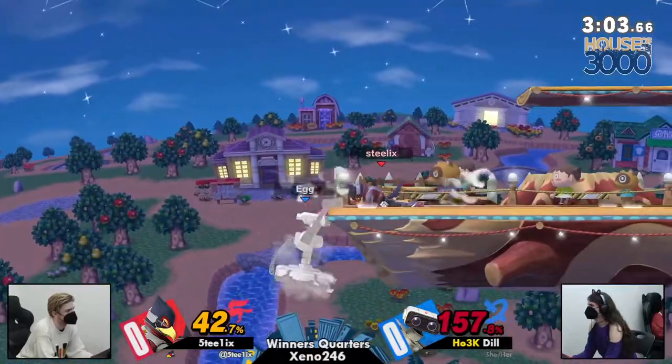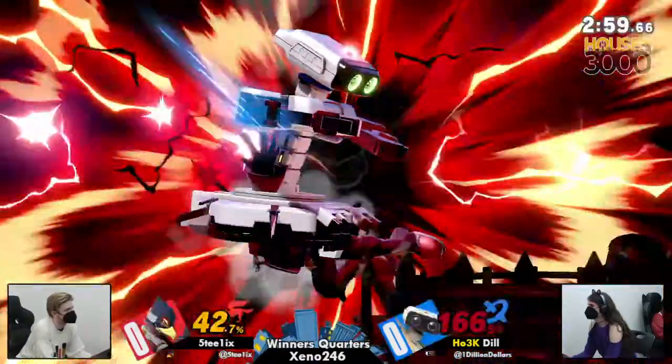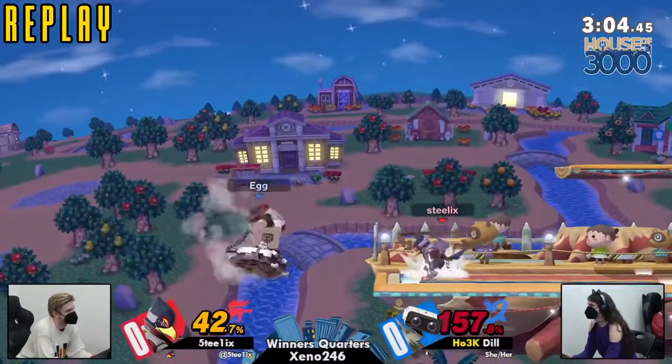The reflected gyro! Dill has to get off ledge, and she's not going to find her way off — instead finding a forward air for her troubles. So what definitely seemed like Steelix's game from the start, Dill started to find some momentum there at the end.